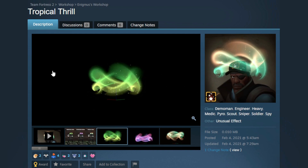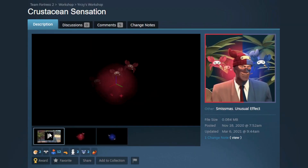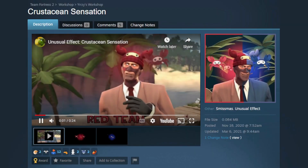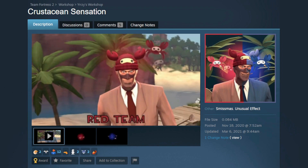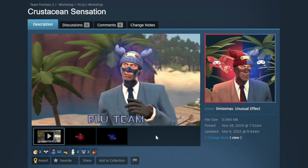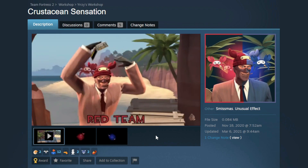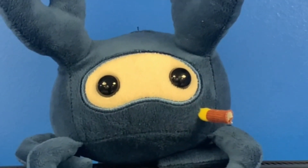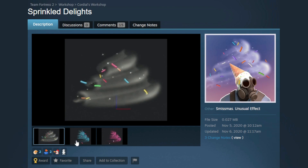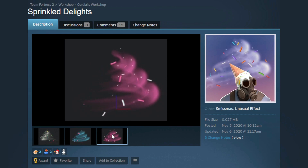We have Terrestrial Favor, Flourishing Passion, and Tropical Thrill — that is so nice, I really like the green version. Next — no way, we actually got Crustacean Sensation! I covered the taunt effect version of this and was going to cover the hat version — no way, that's hype! We finally got a Spy Crab unusual effect — let's go! And as you can imagine, he is thrilled. Then we have Sprinkled Delights — that looks pretty nice, ice cream themed, good for a summer case.